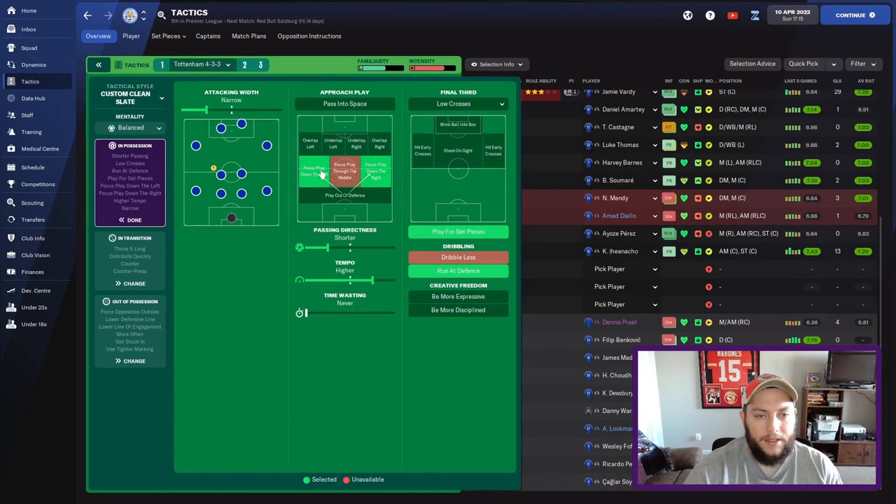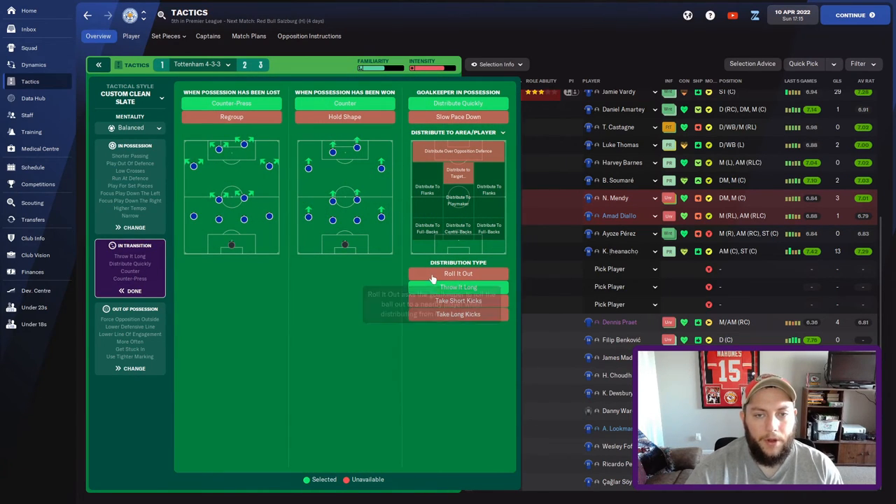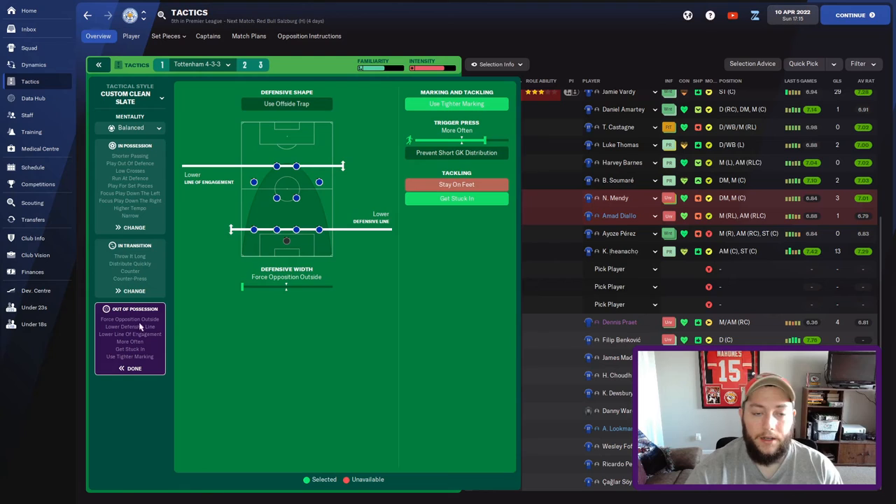These are the instructions I've added after the last match: focus down the flanks since they've got a narrow formation, dominate down the flanks but with narrow attacking width. I think I'm going to play out of defense too — shorter passing, higher tempo, play for set pieces. This is kind of the fluid counter-attack preset but with a few changes. Fluid counter-attack doesn't have play out of defense, focus down the flanks, or play for set pieces — it has shorter passing, higher tempo, run at defense. The goalkeeper has good long throws so I want him to throw it long to start the counter-attack. He has the trait: start counter-attacks with a long throw. Lower defensive line, lower line of engagement, more often pressing, get stuck in, force off position outside, use tighter marking — because with the lower line it makes sense to mark tight.